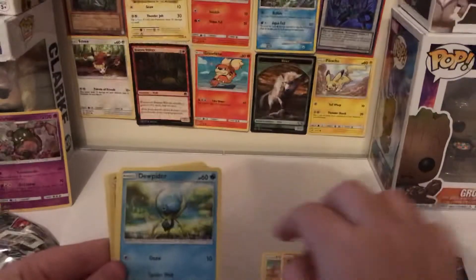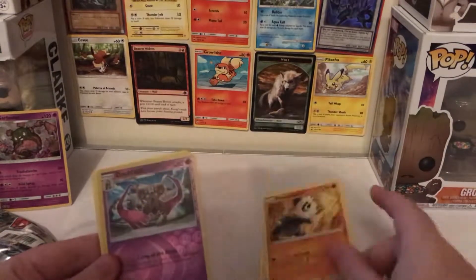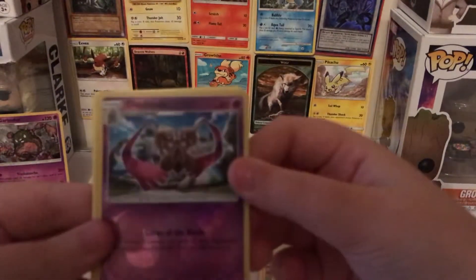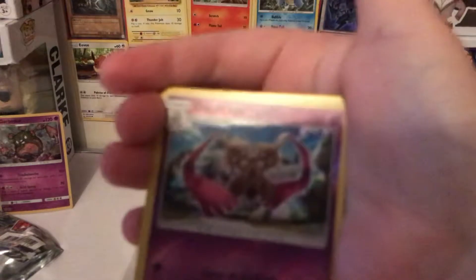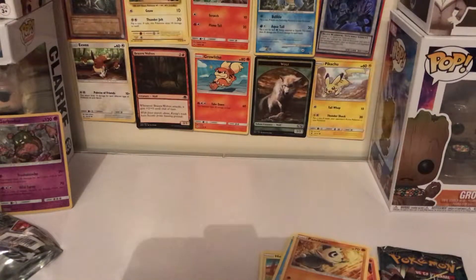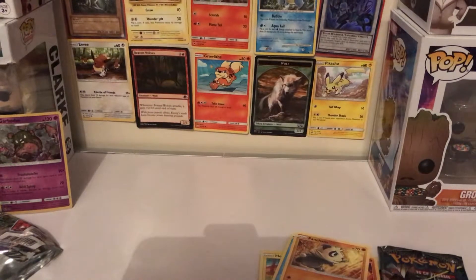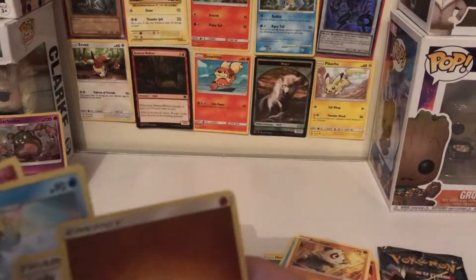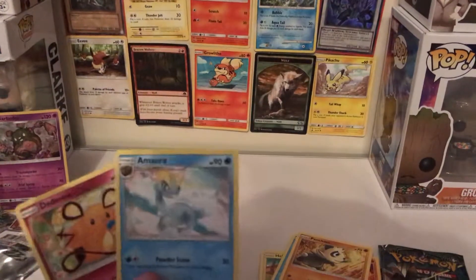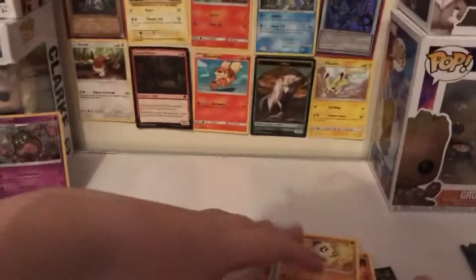Fennekin — that's the starter. Daublade, then we got — I cannot see this on my screen — Dragalge, okay, and then we got a Rock trainer, a Mirror — oh, that's a cute one — and then we got Druddigon. Okay, so that's pack one.